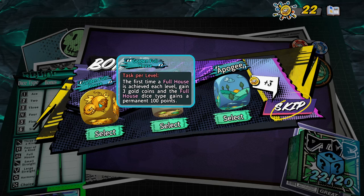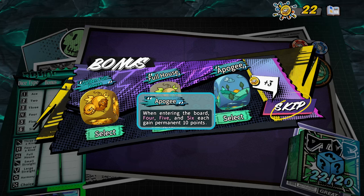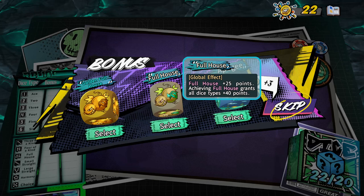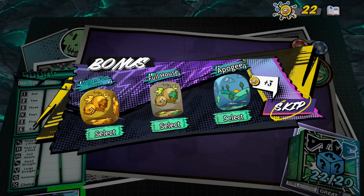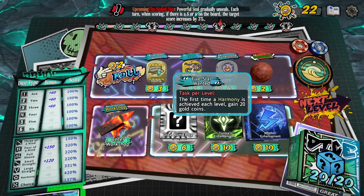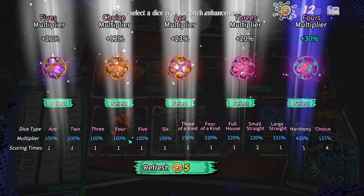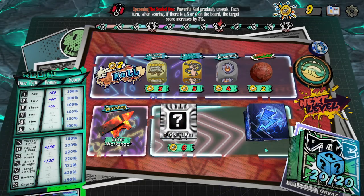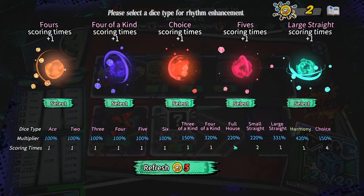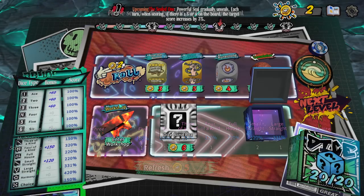First time a full house is achieved each level, gain three gold coins. Full house plus 25 points, and 40 points permanently when entering the board. Four, five and six each gain a permanent 10 points. Full house is kind of rare — I think I'll go with that one. Running out of standard dice to replace. First harmony gives me 20 gold — okay. Craft dice by spending coins — how did I miss that feature? I think I want both of these enhancements. I can choose rhythm or number enhancement. Rhythm gives me an extra choice score, and thinking about it — actually four of a kind because of the ridiculous multipliers we're getting on that.